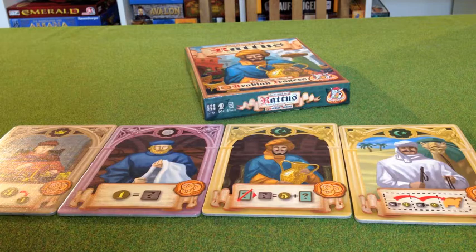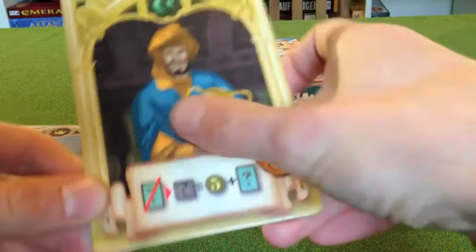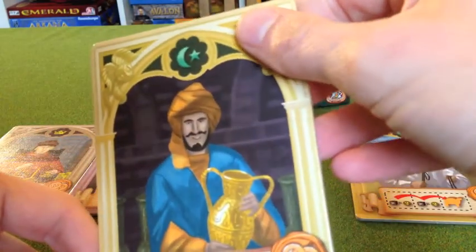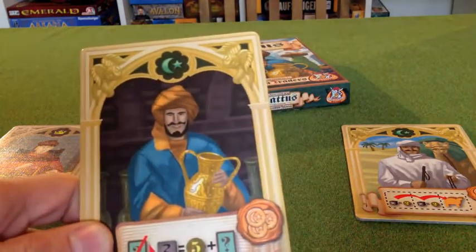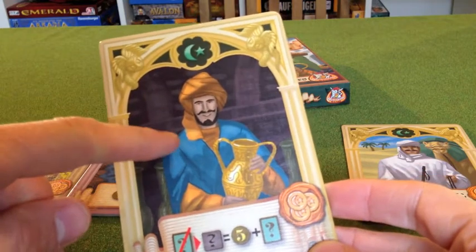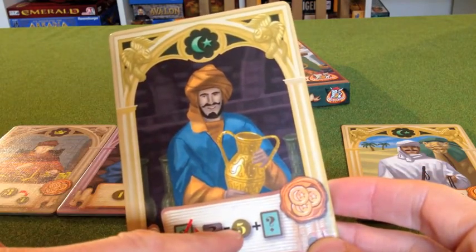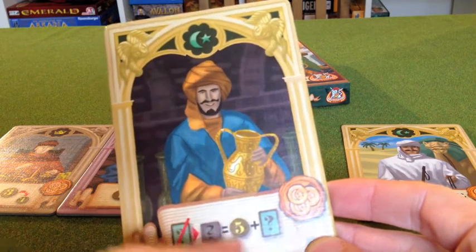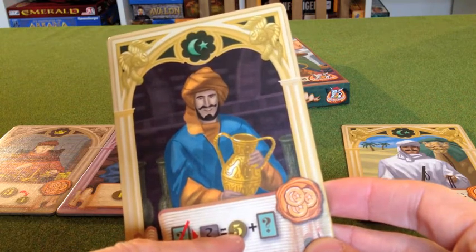What it does is introduce the use of coins and goods tokens to the Islamic class. The Islamic class was introduced in the Africanus expansion, so you couldn't use this card if you only had the base game. It introduces the use of coins and the region cards — the region cards are from Africanus, and the coins are from Rattus Mercatus.